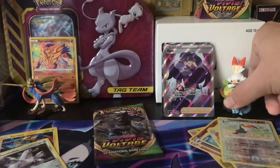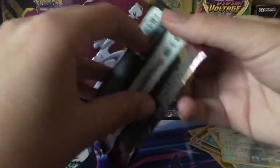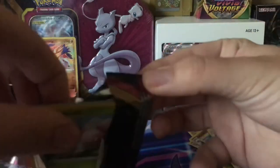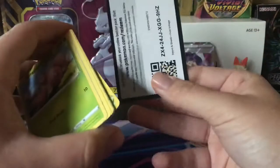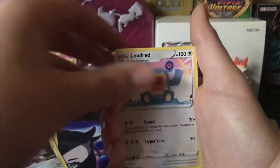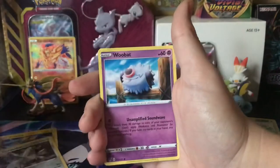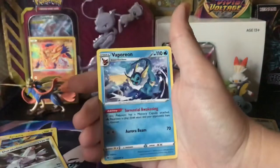I'm having trouble opening this pack — I don't know why. Code card, Grass Energy, Kakuna, Ludicolo, Stadium, Exeggcute, Eevee, Woobat, Barracuda, C-Dot, Dusclops Reverse, and Vaporeon.